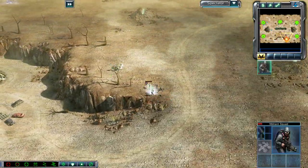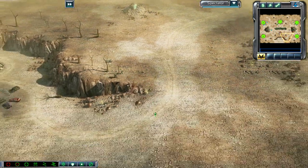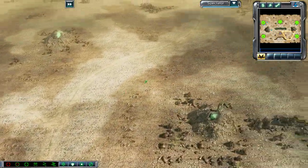A Rifleman squad nicely takes on a level to the squad, flanking them and getting rid of S. John's eyes at least in this part of the area. Now they get to go and garrison that building just for some extra support.